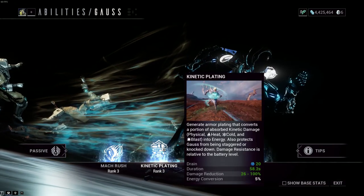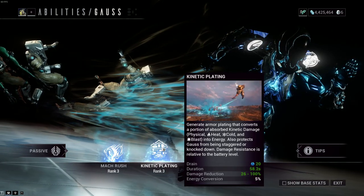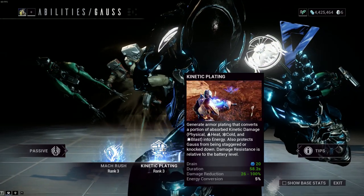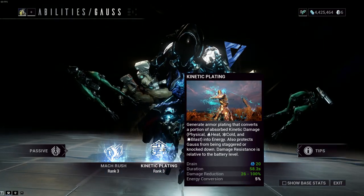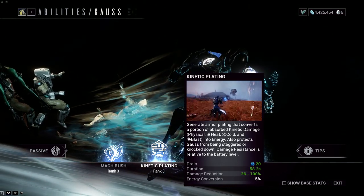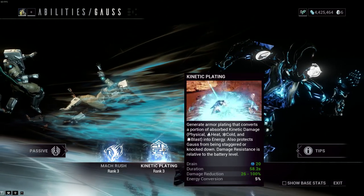Kinetic Plating — generate armor plating that converts a portion of absorbed kinetic damage, physical heat, cold, and blast into energy. It also protects Gauss from being staggered or knocked down. Damage resistance is relative to the battery level. So you cast it, it gives you some sort of shield. Any kind of status effect of those listed will convert 5% of that into energy, which is really good because Gauss really needs energy — he's a really energy-hungry frame. The second half gives you damage resistance relative to the battery level, so when it's higher you get more resistance, and when it's lower it starts to deplete. You turn it on, and off it goes.